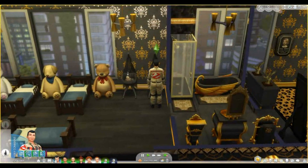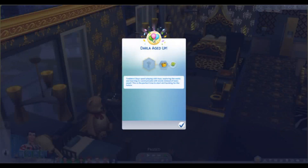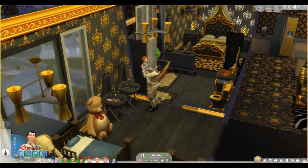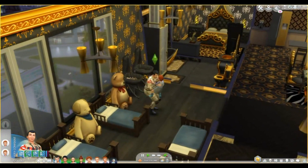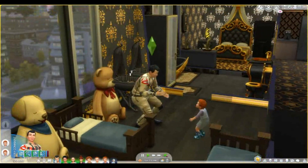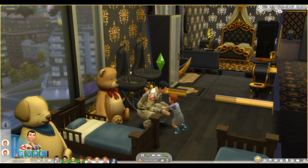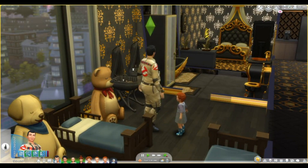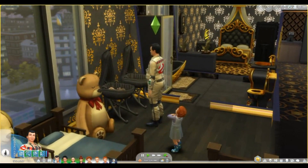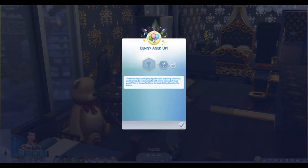In Sims 3 you could make custom content easily — it's built in with a color wheel, fabric choices, and your own designs. In Sims 4, you can't really do that. It was much easier to make custom content in Sims 3 than in Sims 4.